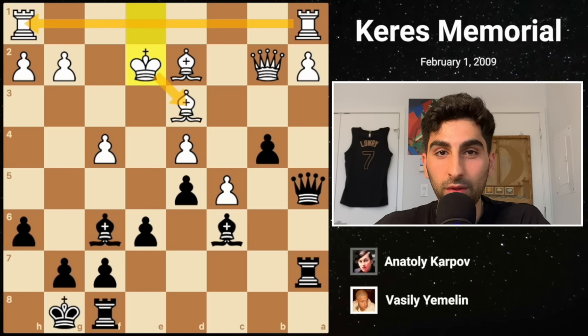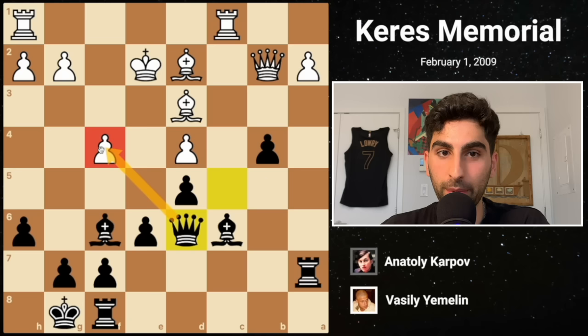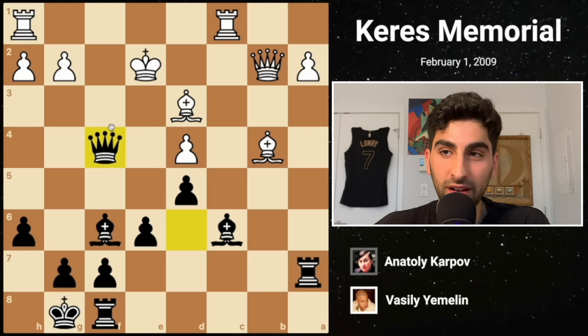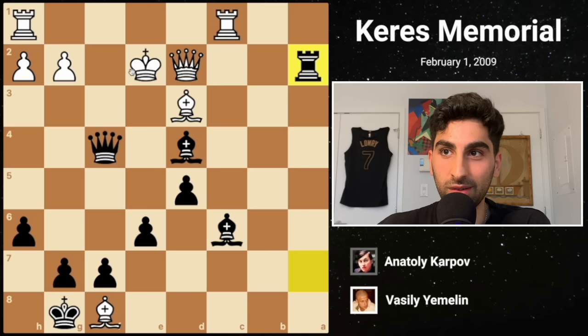Back to the game. With this variation in mind, White plays Ke2, connecting the rooks and defending his bishop. The way Karpov ends this game is absolutely sensational. He first takes on c5, exploiting the pin on the pawn. White's Rc1 attacks the queen, and she goes to d6, pressuring the f4 pawn. But this allows White to take on b4 with a skewer. Karpov captures on f4, and his queen is awfully close to the white king. White captures the rook, and Black takes on d4 with a threat on the queen. Qd2 offers a trade of queens, and Black plays the marvelous move, rook takes a2.